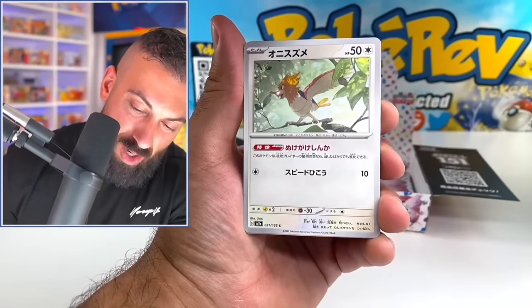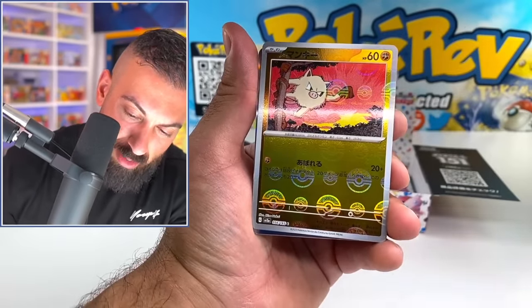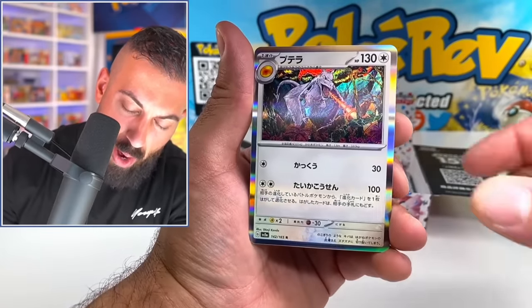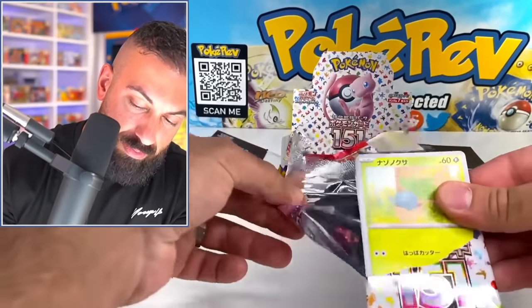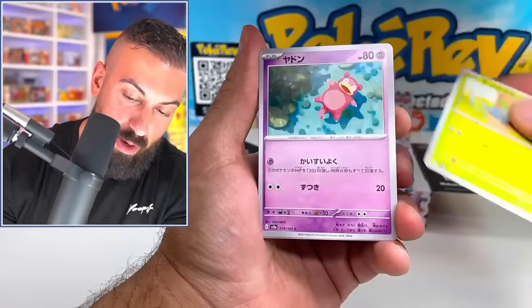Give me a secret art rare. Hopefully it's like a one in two booster box thing. Mankey, the monkey. Aerodactyl holo's back. Golduck. So what do we got — like three packs left on this second box? Crazy box. I like this box a lot.